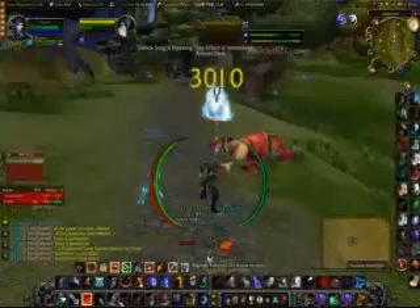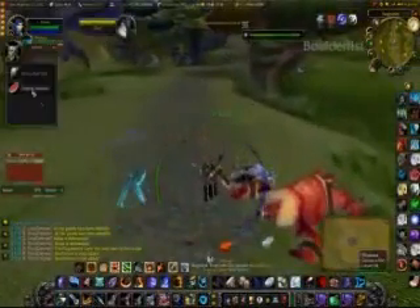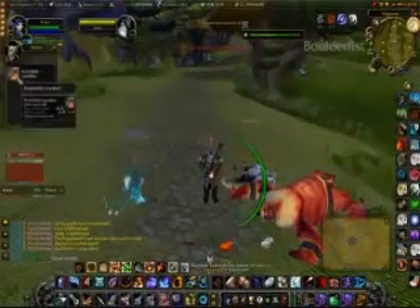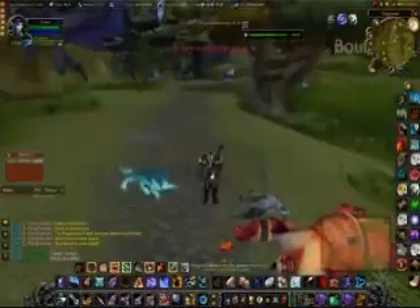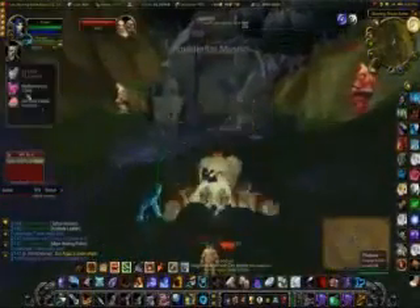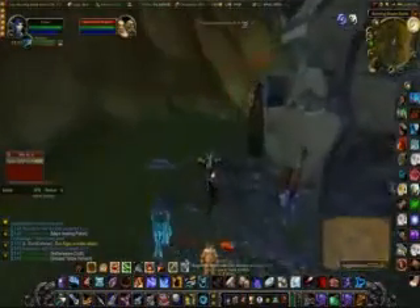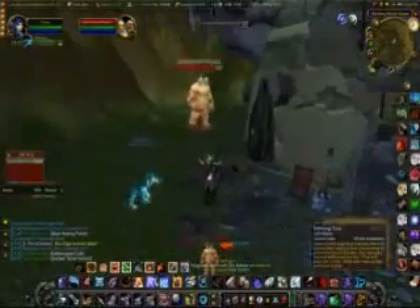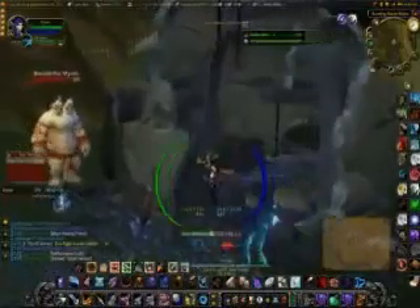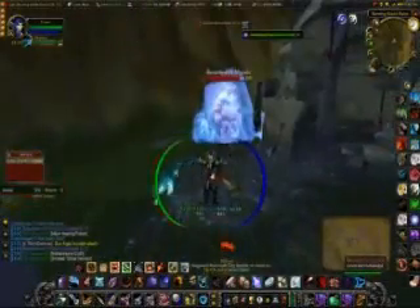Now we're going to go ahead and kill him. Nice little crit. That's pretty much chain freezing. This next one is a line of sight pull — it's imperative in a lot of instances with casters or ranged enemies that are going to want to shoot you. When we find a wall, in this case we'll use the building, I'm going to lay down a freeze trap and take the shot. Then walk behind the wall — now he has to come at us because he can't shoot us. We step back, and that's all there is to a line of sight pull.